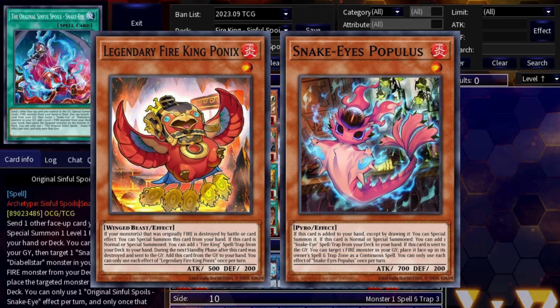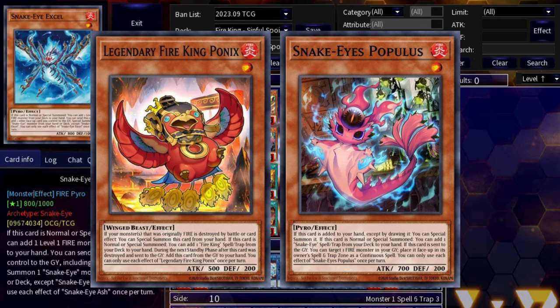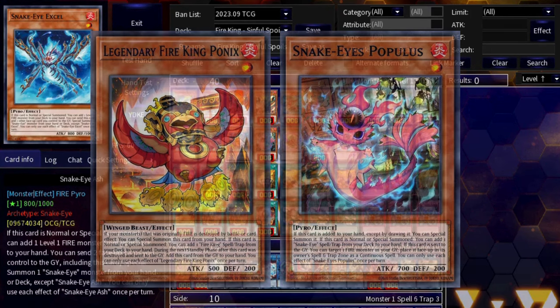I'm going to teach you how to play Snake Eyes Fire King and show you how to play it optimally. You're going to learn one card combos, two card combos, and three card combos.